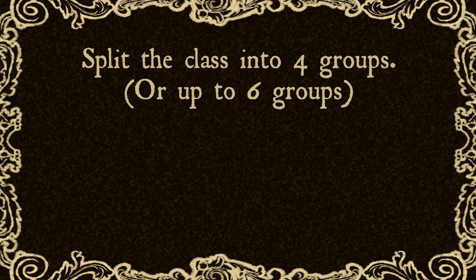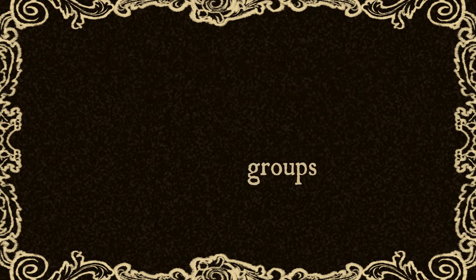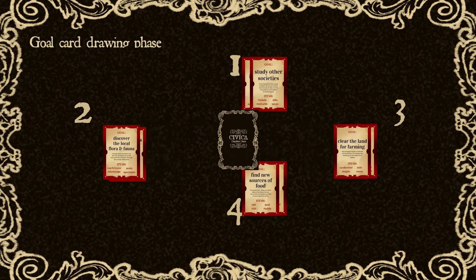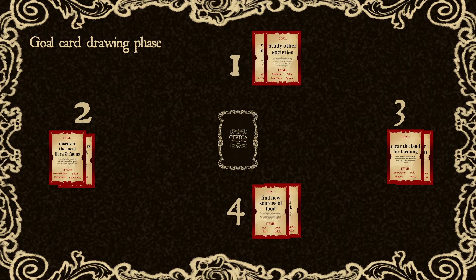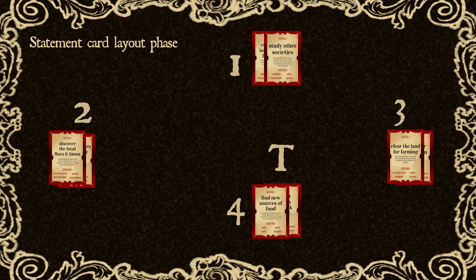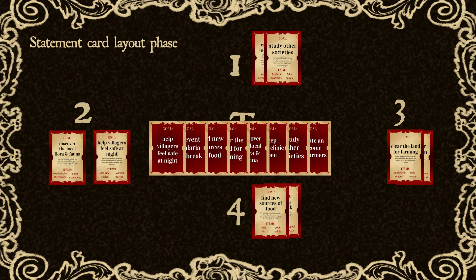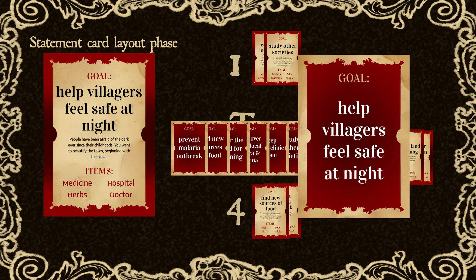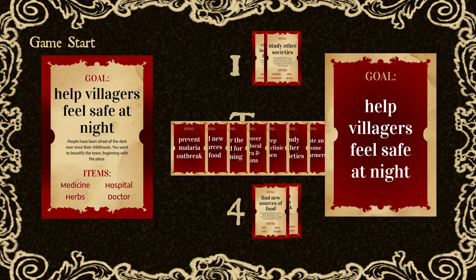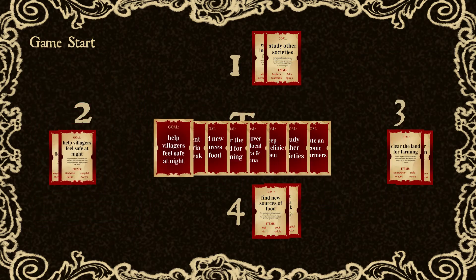Split the players into four to six groups. Then each group takes two goal cards from the goal card deck — make sure not to show your goals to the other groups. The teacher or game master will take note of the goal cards each group has on hand, and will lay out the Statement Card equivalent of the goal cards in play. With everything set up, the game can begin.